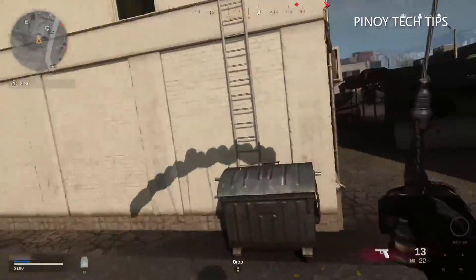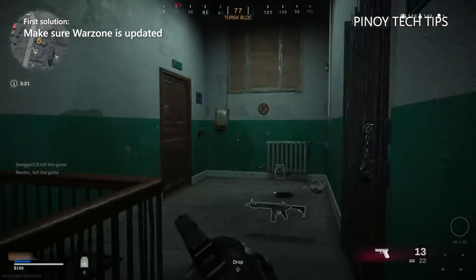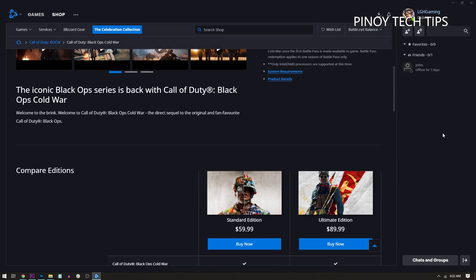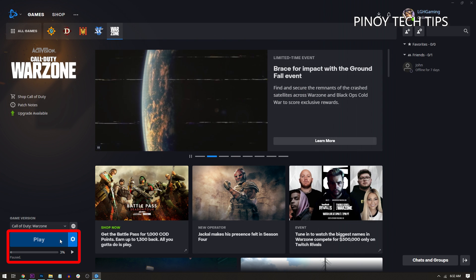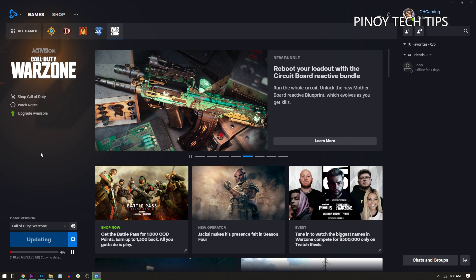First solution: make sure Warzone is updated with the latest patch. Before anything else, just make sure the game runs on the latest patch, because if not, that's probably the reason why it crashes. To update the game, launch the Battle.net client, click Games, and then click Warzone. At the lower left portion of the screen, click the Update button if it's available, or resume the installation if it already started but stopped. Depending on your connection speed, it might take a few minutes to an hour for the update to be successfully installed. After that, try running the game and see if it still crashes.